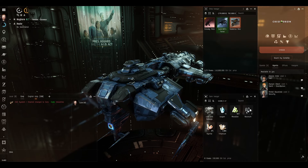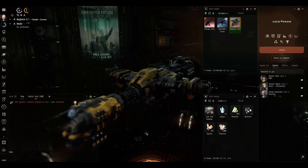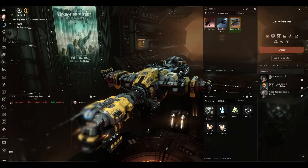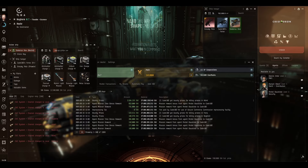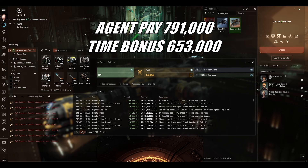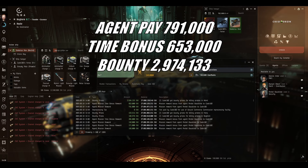So I'll go and grab the Noctis, undock, grab all the loot and salvage, and I'll bring you back when that's been done. The bounty has hit our wallet. The Noctis has returned from its highly profitable excursion, so let's see how much we made from this mission. Agent pay: 791,000 ISK. Time bonus: 653,000 ISK. Bounty: 2,974,133 ISK.